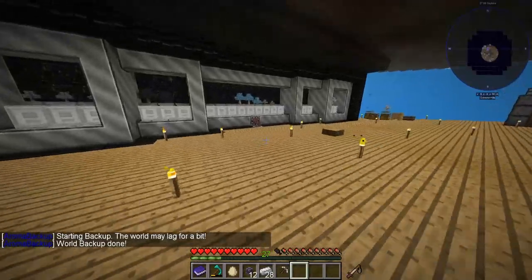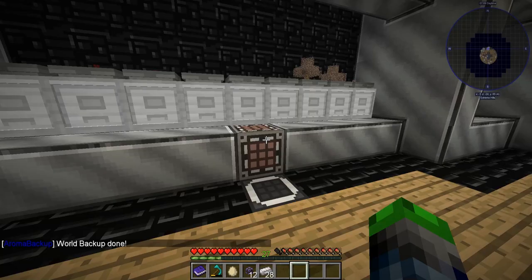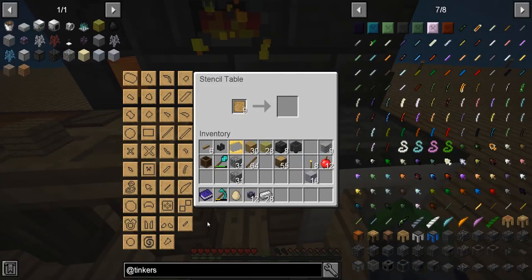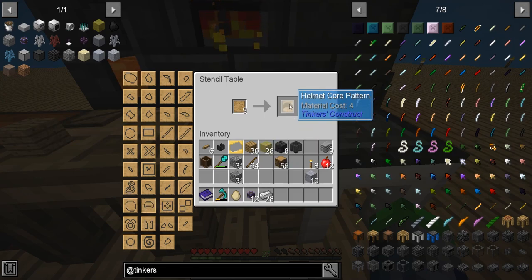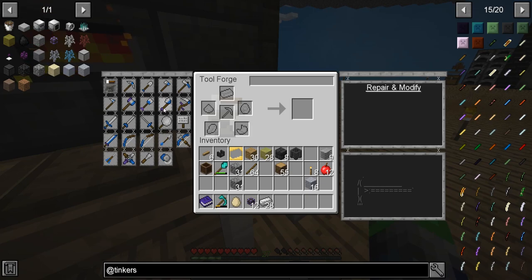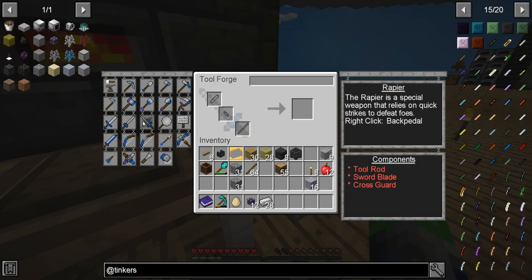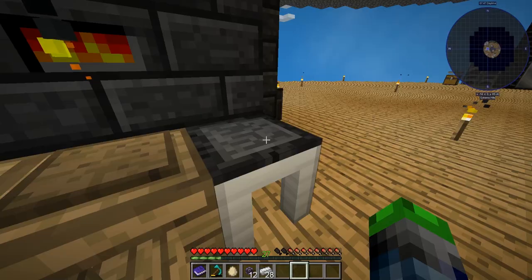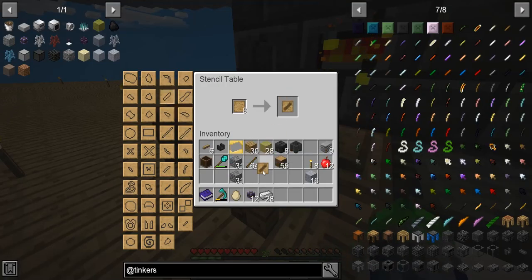We have an iron pickaxe now. That's not really what I care to make — we're going to be making some cool weapons. So let's go back over here to the stencil table. There's a lot of stuff in here — armor plates, armor trim, helmet core. But we don't have a cutlass, which kind of stinks. Long swords, defense weapon — we're just going to make a broadsword here. We need a weapon to defend ourselves with.